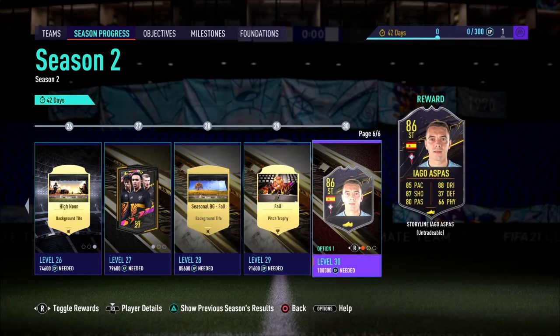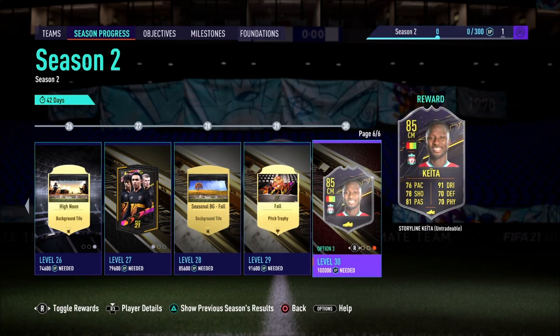For the level 30 rewards — we have Iago Aspas, who was a decent starter striker. I wouldn't say he's going to be very good with 42 days from now until the end of December, so not a great card. He'd probably just be good for a couple of objectives or icon swaps. Romagnoli — if he had 80 pace I'd say this is a very very good card, but 74 pace in a month and a half from now doesn't sound too great. Nabby Keita looks like a fun card but again, just 42 days from now I don't think it's really nice. In terms of fodder value, Keita is the worst option — I'd probably pick Romagnoli since he's an 86-rated center back versus the 85-rated Keita.